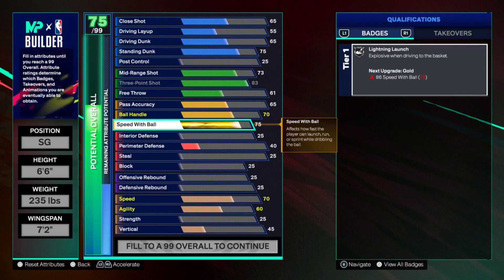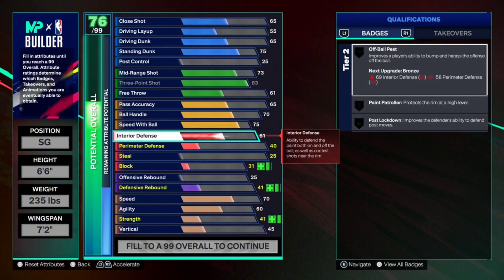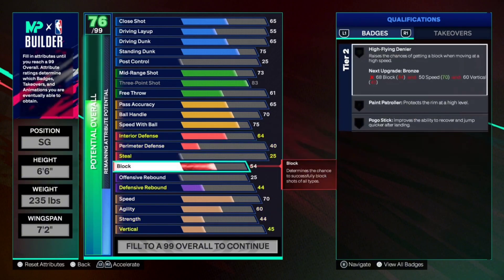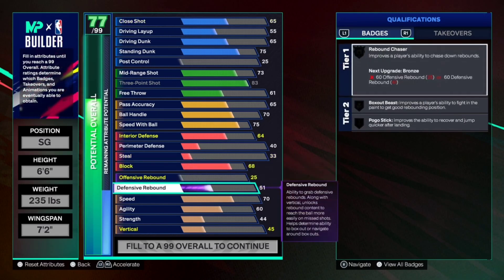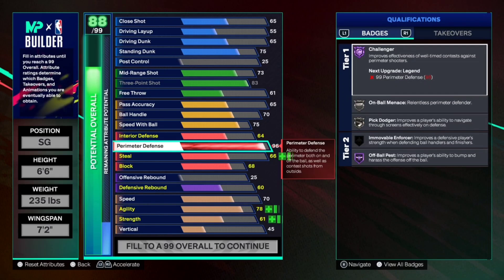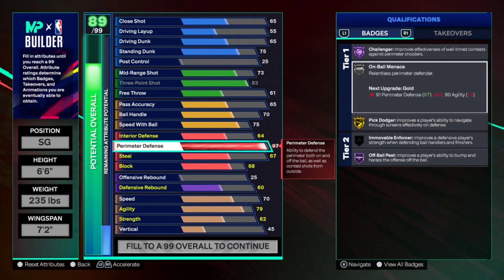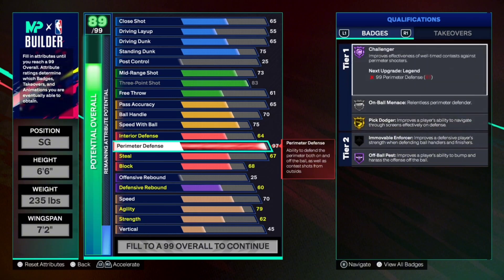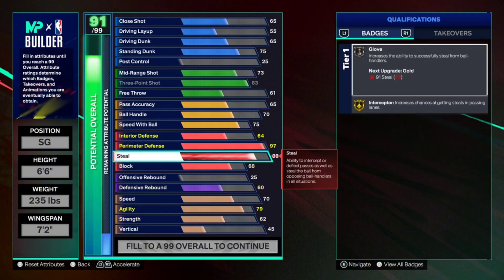For defense, this is where it gets real good. 64 interior — it's kind of lackluster. Block goes to 68 to get that chase down. Defensive rebound goes to 60 so you can get rebound chaser on bronze. Perimeter goes all the way to 97, getting you Hall of Fame Challenger, Hall of Fame On Ball Menace, Hall of Fame Pick Dodger. And steal goes all the way up to 94.